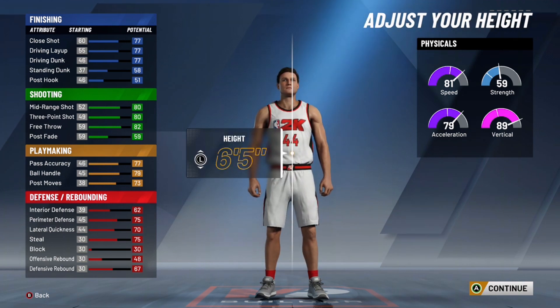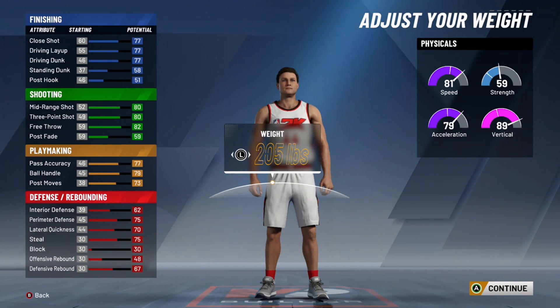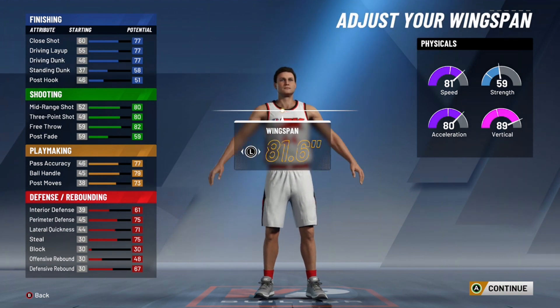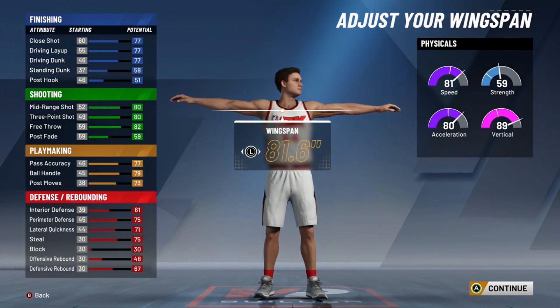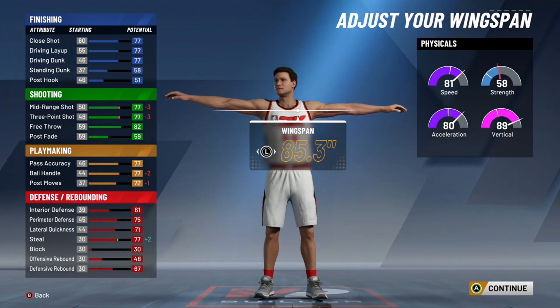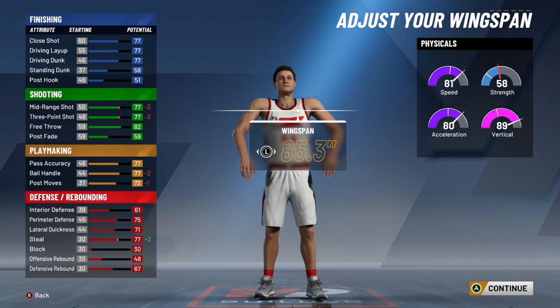For body type, you're not going to be too big, so I kept them at 6'5". Weight doesn't make a huge difference, but 201 pounds is good if you want maximum acceleration without losing too much strength. For wingspan, max that out — I know you weren't expecting that, but you only lose three in shooting, which isn't too bad.